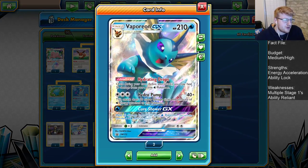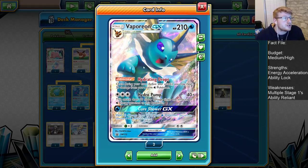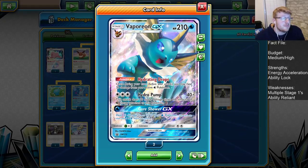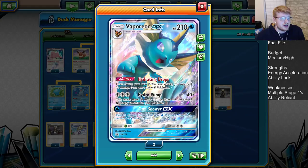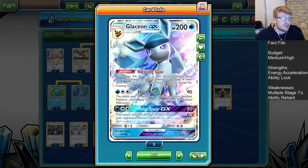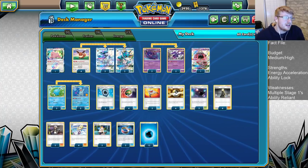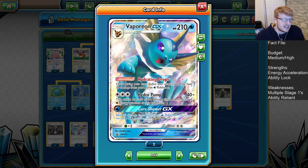Two copies of this awesome Vaporeon GX. It can act as a support Pokemon in this deck when Glaceon is at his most powerful, which is against Zoroark, because of its awesome ability — Hydrating Drops. Once during a turn, you may heal 30 from your active Water Pokemon. This is stackable and we play two copies, so in theory we could have a Glaceon healing 60 damage each turn, which is nice against spread variants too.